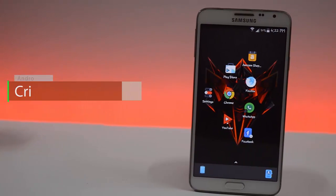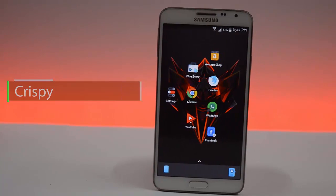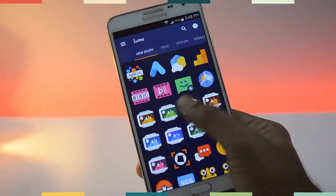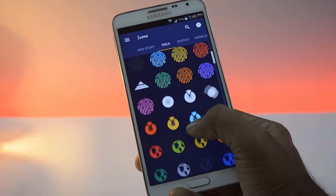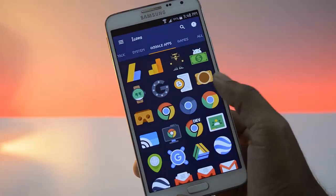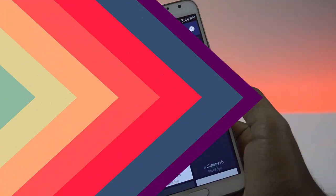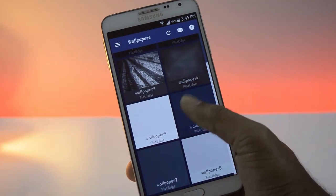Next app on the list is Crispy. In this, every icon adds its own design and looks very good. This icon pack has over 1500 icons, but there are only 8 wallpapers.